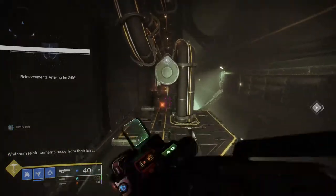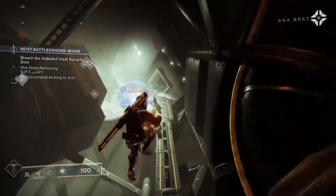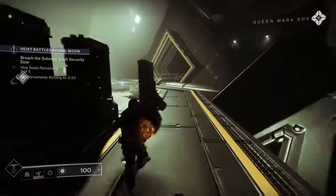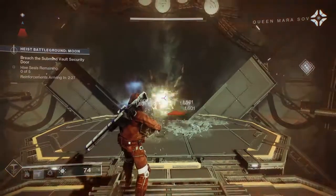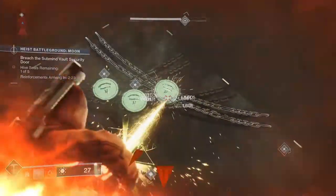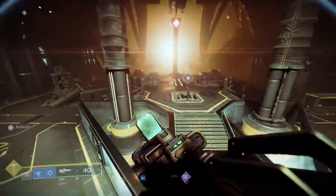We essentially just have to kill some scorn, and after we kill the scorn we get this big laser. You can shoot the Hive locks on it and your door is open. You usually need two shots on the locks unless you're not shooting them right, in which case you might need three, but other than that it's not that crazy.